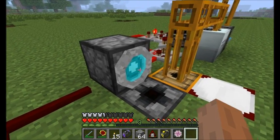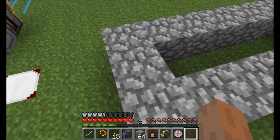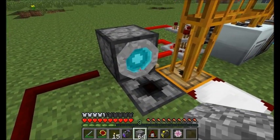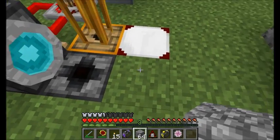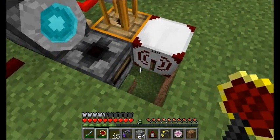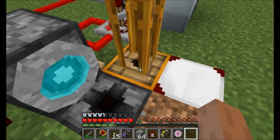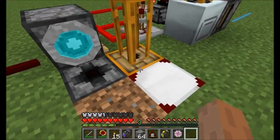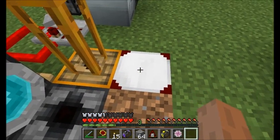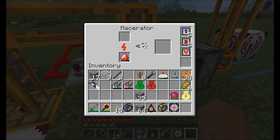A blue laser has a tractor beam type effect where it pulls items on the ground towards it. So this cobblestone will get broken into a cobblestone item and then get pulled into this area with the blue laser, which is sitting over a transposer from Red Power 2. The transposer is connected to some pneumatic tubing, again from Red Power 2, that transfers items through the tubing into an item detector. The item detector emits a redstone signal pulse whenever an item travels through it. That piece of cobblestone will go through this pneumatic tube and into the item detector, where it will pulse this redstone frequency, and go into a macerator from Industrial Craft.